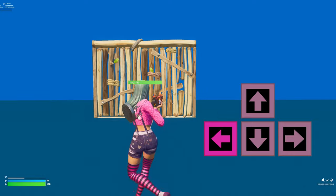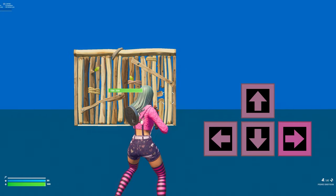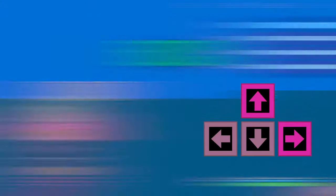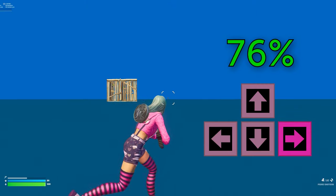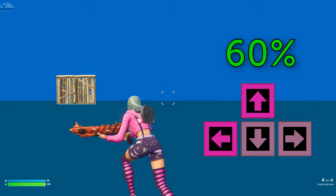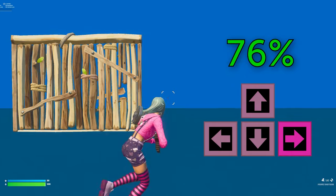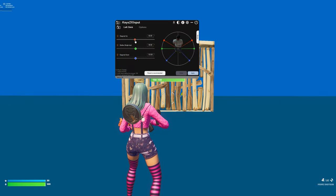But your strafe angle is different. Strafing is what happens when you just hold left or right, not holding forward at all. This is the angle that should be 76%, so you use the best diagonal angle of 60% but still have all the benefits of the 76% angle when you need it by just holding left or right. And this is one of the biggest things the in-game Double Movement is lacking — in both Keys2x and Wooting you can have these settings, but not in-game.